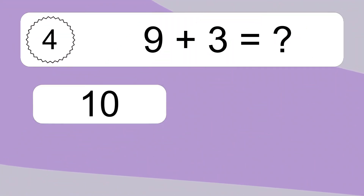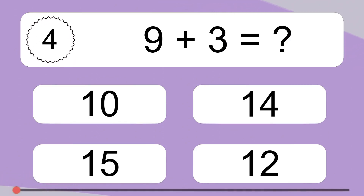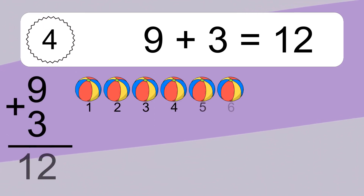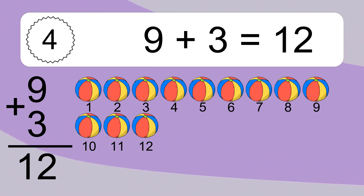9 plus 3 equals what? 9 plus 3 equals 12. Let's count it. 1, 2, 3, 4, 5, 6, 7, 8, 9, 10, 11, 12.